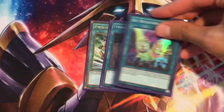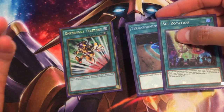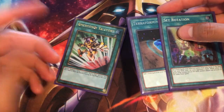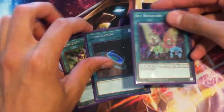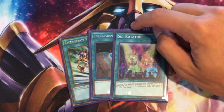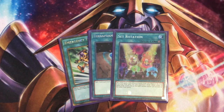E-Telly, Terraforming, and Set Rotation — just another copy of any of the level-three-or-lower searchers you need in the deck. You have to play Set Rotation now because you absolutely need to get to Fire King Island. If you just play one Terraforming, you're not going to see it as often, so we're maxing ourselves out here.